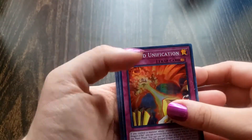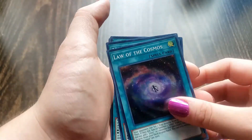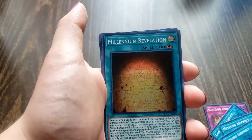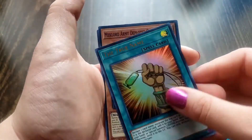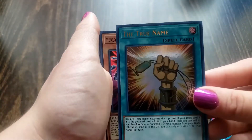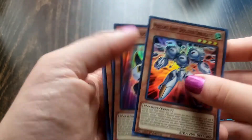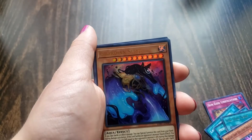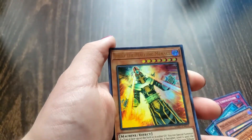And now we got Sun God Unification. Law of the Cosmos with the holographic pictures. McLord Assembly — that's 2. Millennium Revelation. The True Name — it's Yami... actually, Atem. Excuse me, Atem. And then McLord Army Deployer — that's 1. McLord Nucleus Infinity Core. Guardian Slime — that's 2. Jinzo Machine Menace.